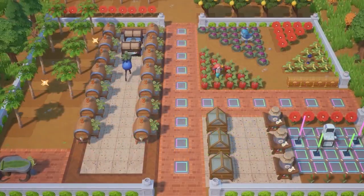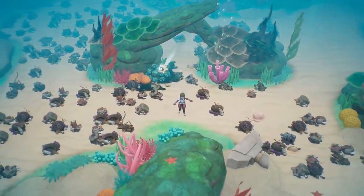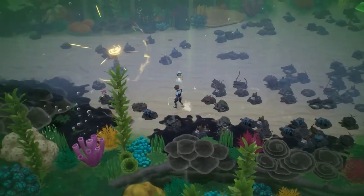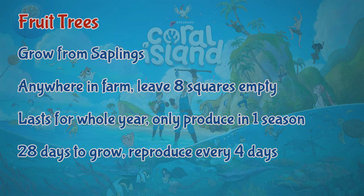As a player you can plant fruit trees and fruit plants — there is a difference between the two. Both produce fruits every four days. A fruit plant grows from seedlings, and you obtain fruit plants from town rank E and some from town rank C. Fruit plants need a 2x2 plot of tilled land and only last for two seasons — they will die off outside of those seasons. It takes 10 days to grow a fruit plant to adult, and it reproduces every four days.